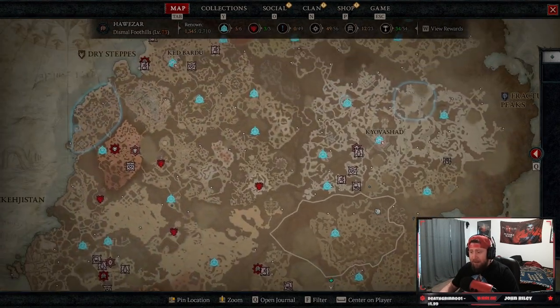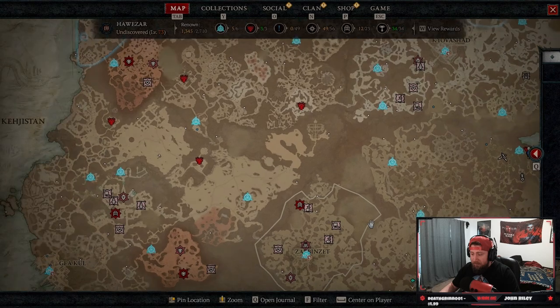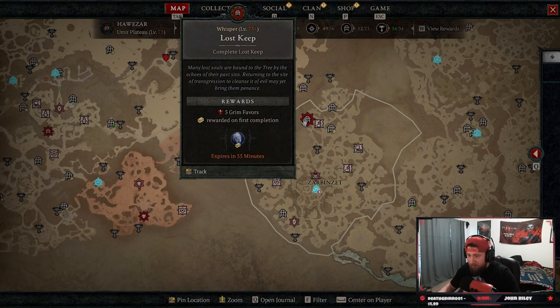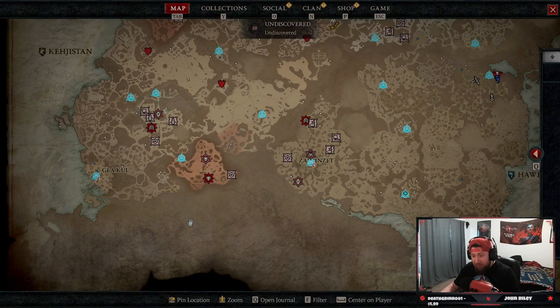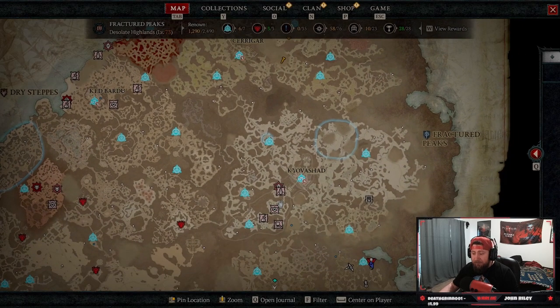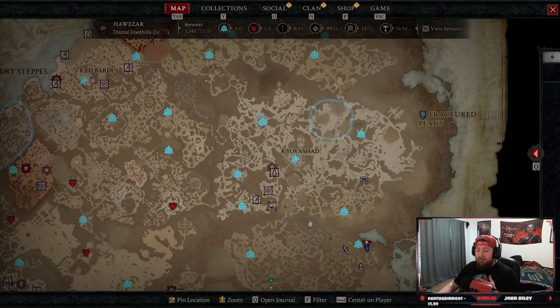After the turn-in, they reset — the side quests appear pink and the dungeons appear red on the map. These are always going to be on your map once you unlock the story. The dungeons and side quests do have a timer — you can see it says it expires in 55 minutes. Once that timer is up, the Tree of Whispers resets everything, so it can spawn a random dungeon or random quest somewhere else on the map.